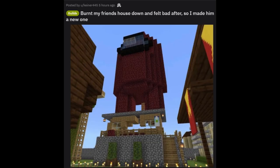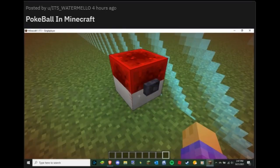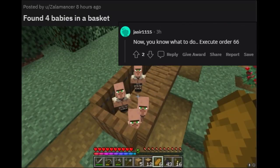Burnt my friend's house down and felt bad, so I made him a new one. That is so thoughtful. Not a Pokéball in Minecraft — a wild Pikachu appears! Found four babies in a basket — now you know what to do: execute Order 66.